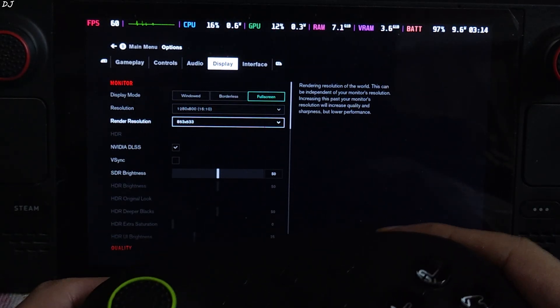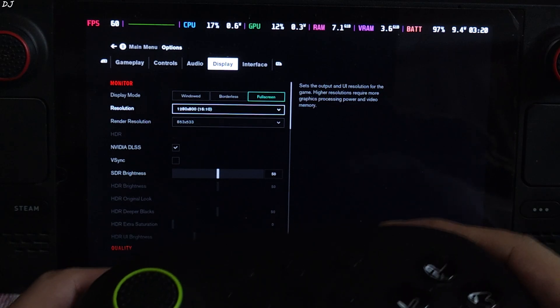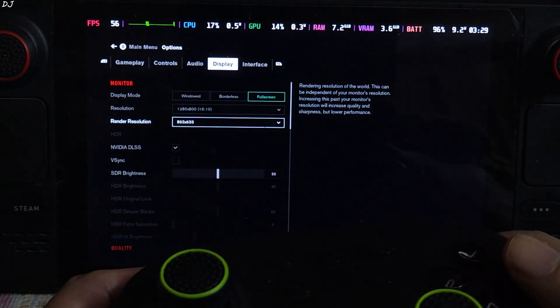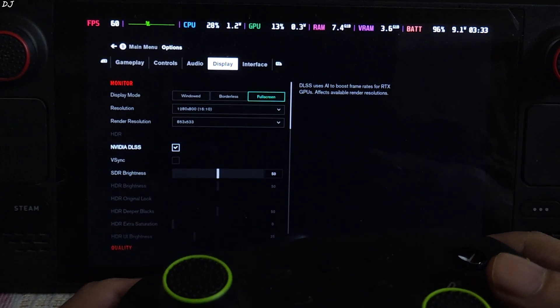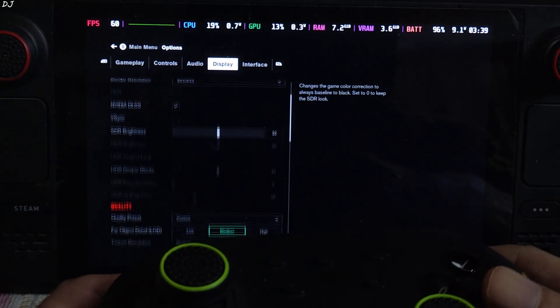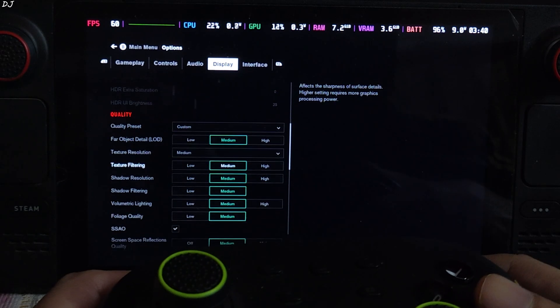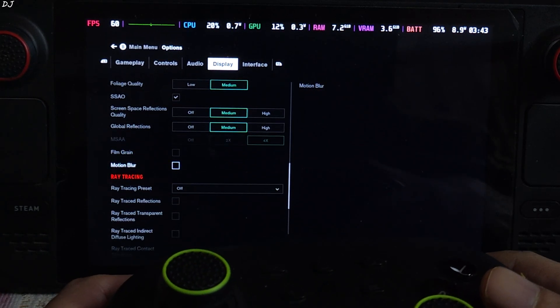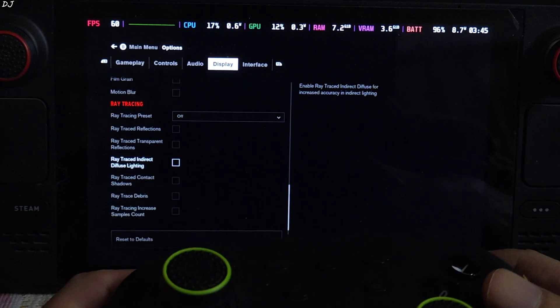In the in-game settings: resolution 800p, display mode full screen, render resolution 853x533 pixels. DLSS enabled — this means the mod is working. VSync off. Set to Medium settings. Film Grain and Motion Blur disabled. Ray tracing disabled as well, of course.